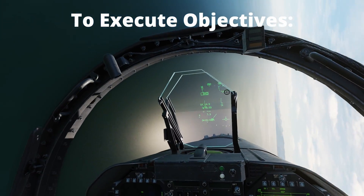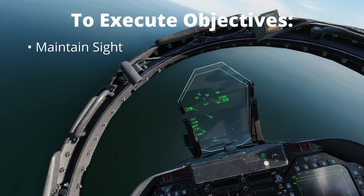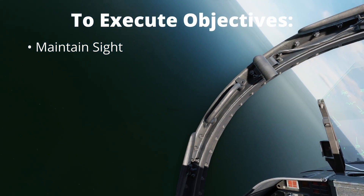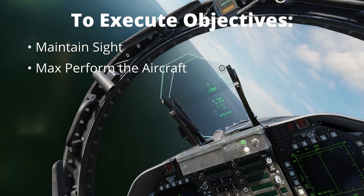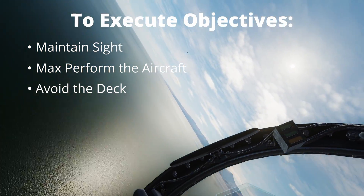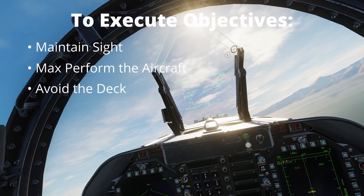To execute the defensive objectives you must do the following. Maintain sight — you cannot fight what you can't see, so be ready to execute the lost sight game plan if you do. Max perform the aircraft, ensuring you do not become a target. Avoid the deck — in real life this is the ground and no matter how advanced your aircraft is, the ground has and will continue to have a perfect 100% win rate.